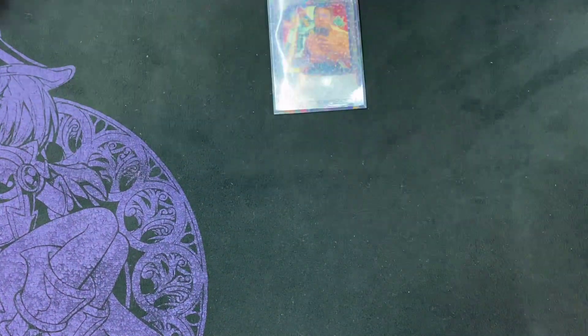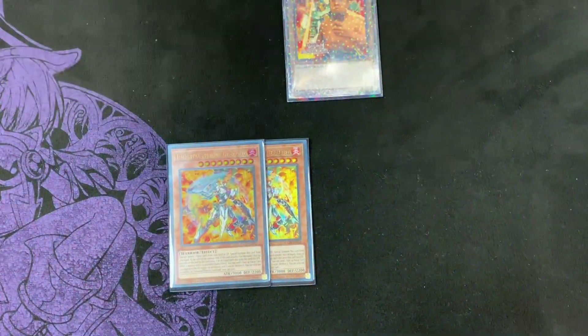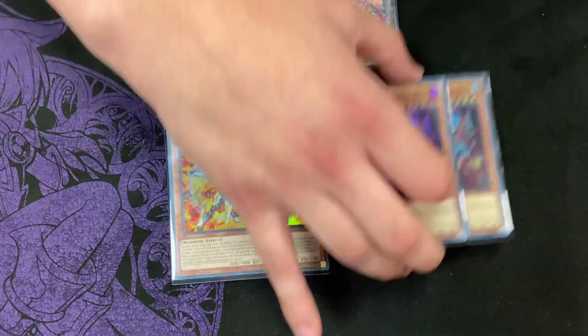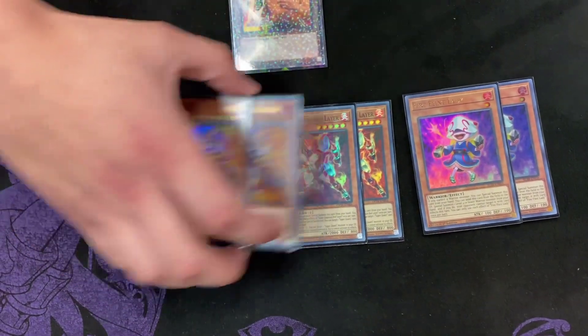For the Fire Warriors, we play two Gear Freed. This card in general just won me so many games — it's broken. When it has Oliver and O'Gear equipped, it's probably the best card in the game. And the extenders: two Red Lair and two Fire Flint. These are just generic Warrior extenders. They're so good.